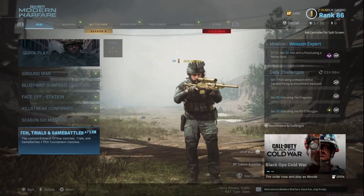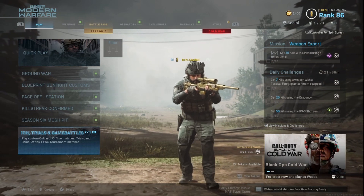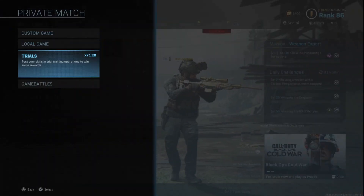Welcome to my new video. Today I will be showing you how to complete a new easter egg that came with season 6. The first thing you need to do is go to custom games.